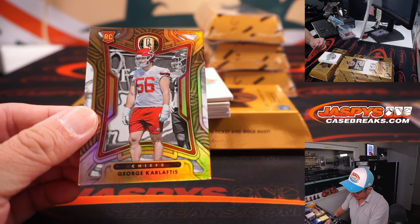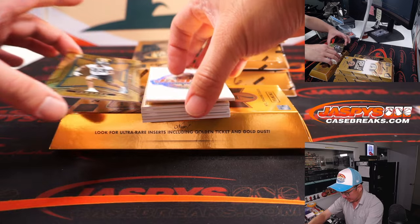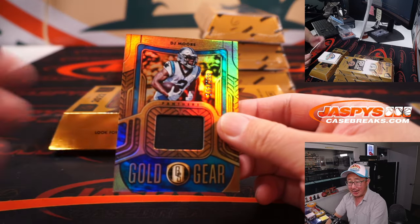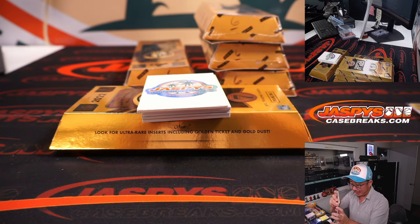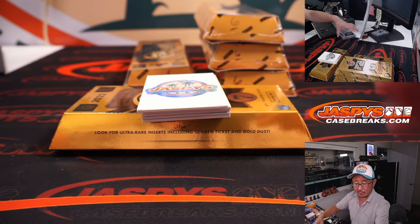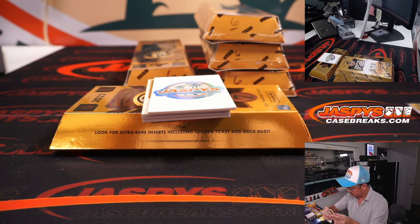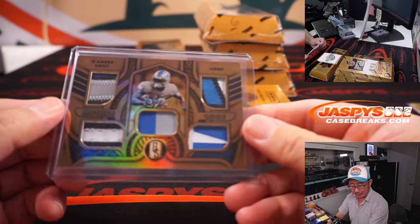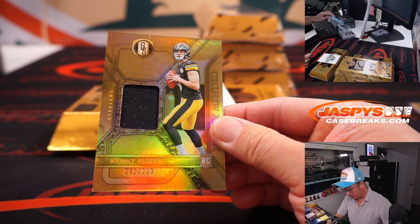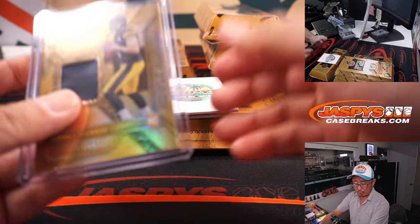Losing Dak Prescott was obviously a blow, but he's coming back this year, right? It's Devin Lloyd to 99. I mean, that win against the Bengals was a hard-fought win. There's 299 DJ Moore relic, Carolina — that'll be for Ronnie. Nice quad relic, DeAndre Swift 21 out of 25 — that is for Nick and the Lions. Kenny Pickett, 282 out of 399, that is for Pittsburgh — Jason Price picking up the Steelers.